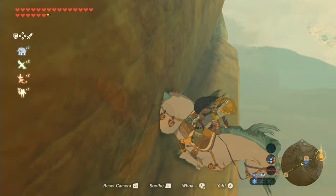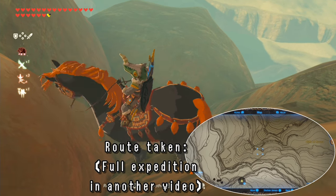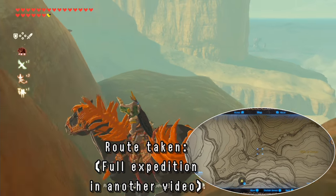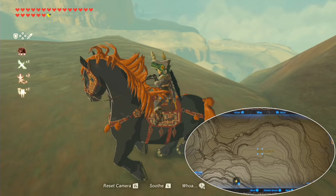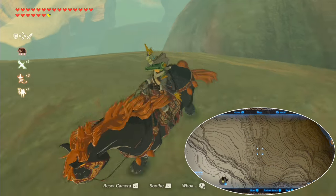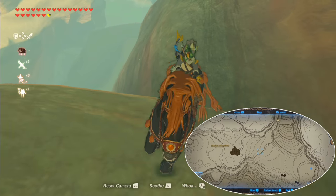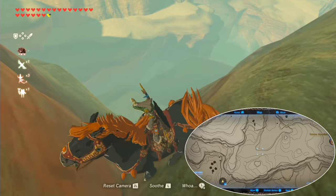My next idea was to climb the mountain from a different side and get in that way. I used the giant horse for its bigger reach, and just when I thought things weren't going to work out, I got hit by a very convenient electric keese, which damage boosted my horse just a little further up a cliff, and that allowed me to get over the mountain. Unfortunately, I didn't catch that part on video, but I'm pretty sure a lightning arrow would do the same thing.